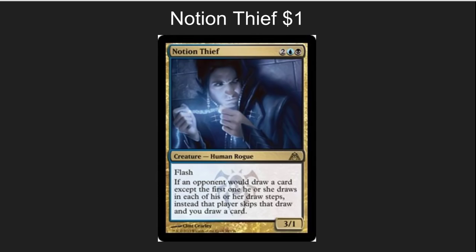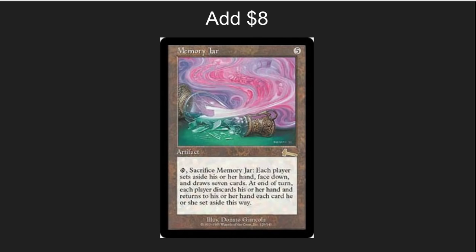Why let your opponents draw cards when you could be drawing cards? Draw seven could turn into draw 21 with a Notion Thief — a very, very good card that is very underplayed in EDH. It's wonderful against cantrips and great with all of the draw effects in the deck. This is a must-have in EDH decks that are draw-based. Memory Jar is another really good card — it's essentially a Wheel of Fortune for five mana and at a very reasonable price. Well worth adding to this deck.